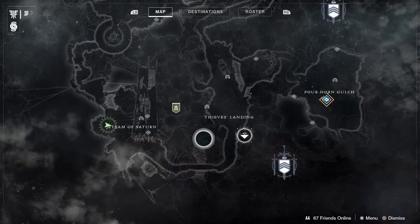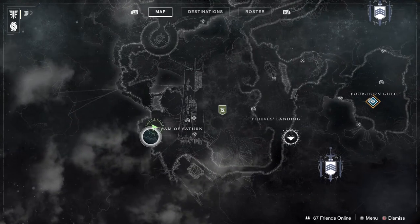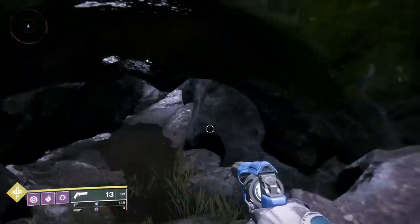So the Broken Talisman exotic quest — I believe it's an exotic quest, it's yellow — you're first going to want to go to the Jet Stream of Saturn, and that's going to be right here. You're going to jump over this rock into the hole in the ground.